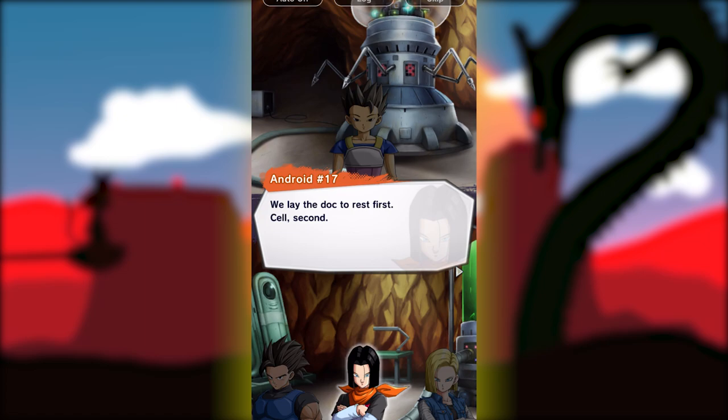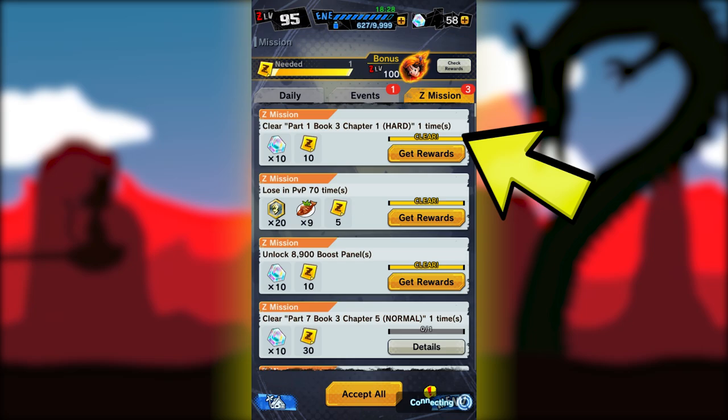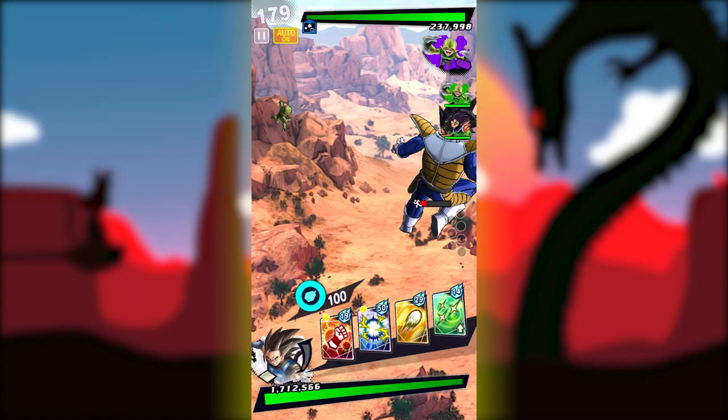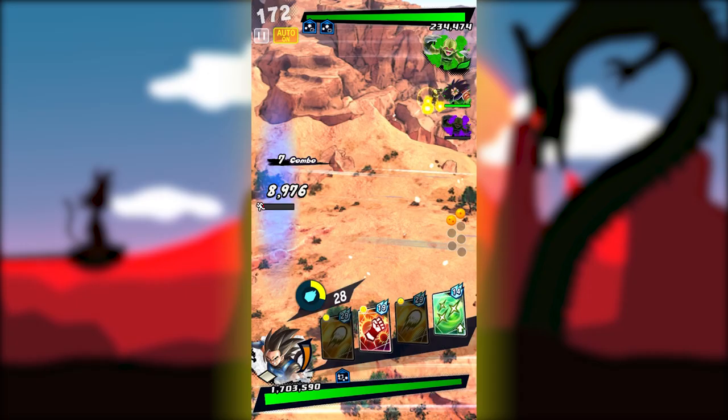By far the easiest way to get crystals early on is to play through the story mode. There are tons of missions you can play, and you'll get about 20 crystals a piece — 10 just for beating it for the first time, and then if you go to the missions tab in the main menu, you'll see another 10 crystals there as well. A lot of the missions have multiple difficulty levels that garner the same results, so really quickly you can get thousands of crystals just by playing through the story mode.